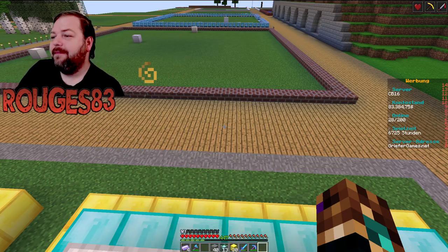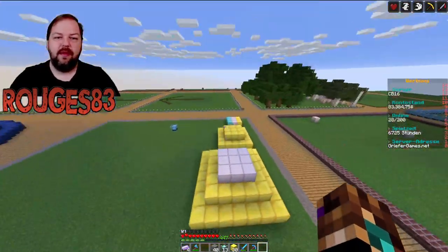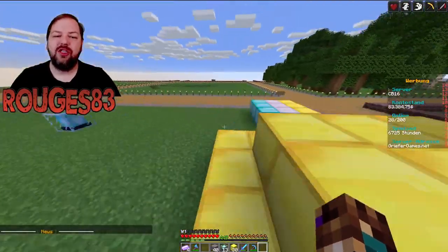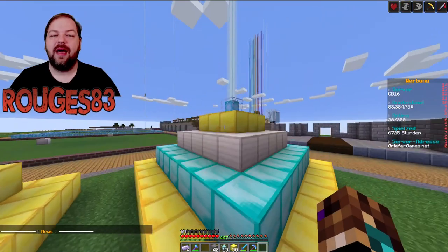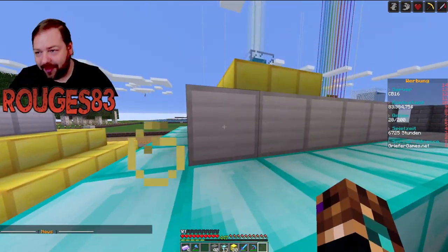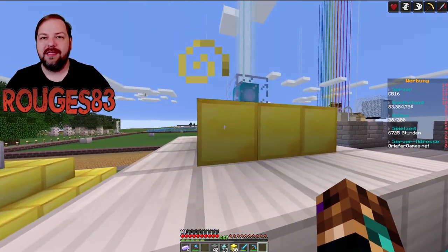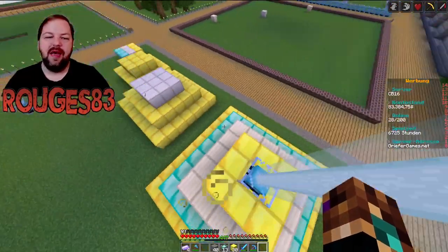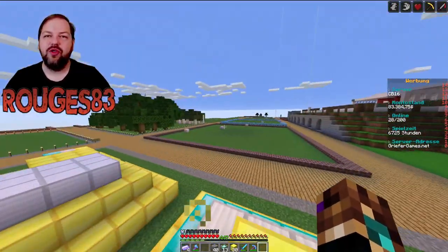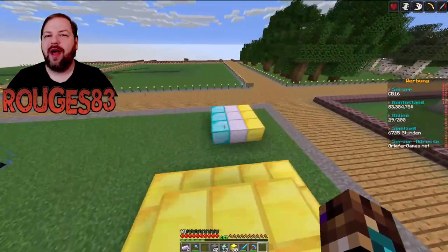Noch eins ganz Wichtiges vergessen: bei der Basispyramide sind die Effekte auch weniger stark – dort hat man zum Beispiel nur Schnelligkeit 1. Bei einer höheren Pyramide hat man, wenn man Schnelligkeit aktiviert, Schnelligkeit 2. Also auch für die einfachen Effekte kann es sich lohnen, mehr Stockwerke zu bauen, damit ihr den entsprechend stärkeren Effekt bekommt. Das gilt auch für Haste und alles andere – alles was ihr auf der 4-Etagen-Pyramide aktiviert, hat immer Stufe 2, während auf den kleineren Pyramiden immer nur Stufe 1 ist.